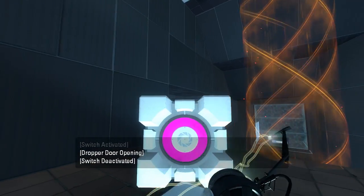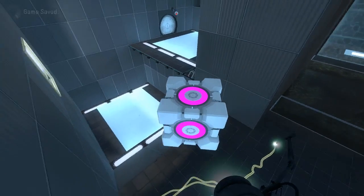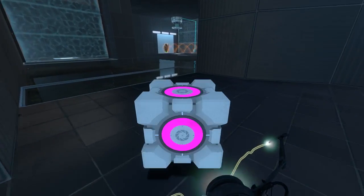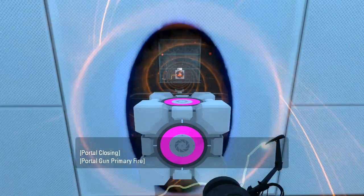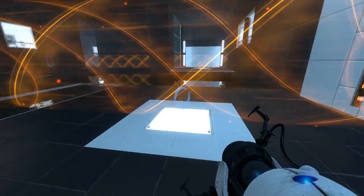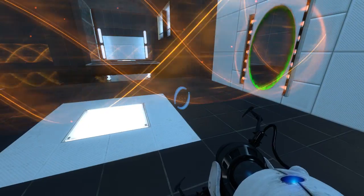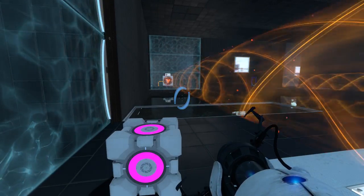Now we have a second cube. I think it used to be a regular cube and a companion cube before, but now we've got colored cubes, which is interesting. So we can't easily get up there at the moment. I suppose we might as well go in this direction and perhaps swap the cubes — that would be my guess.